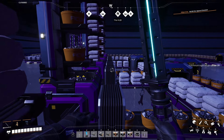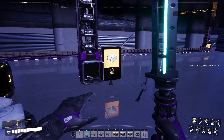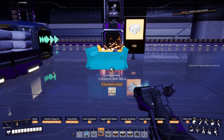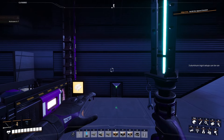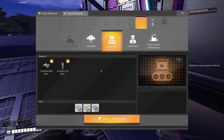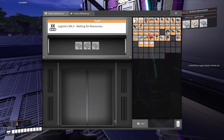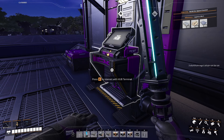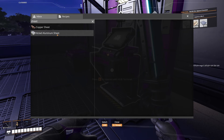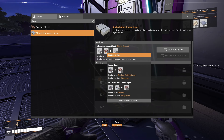We've belted the aluminum across our sky bridge so we can start using it. Everything is going smoothly - we now have 180 aluminum ingots per minute. Next we need to work on belts. To get mark five belts I'm skipping over power pack just for a second. We need aluminum sheets, which takes ingots and unfortunately copper, and there are no alternate recipes so we have to use this one.